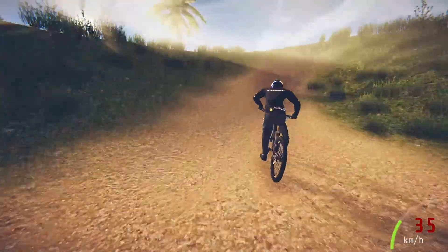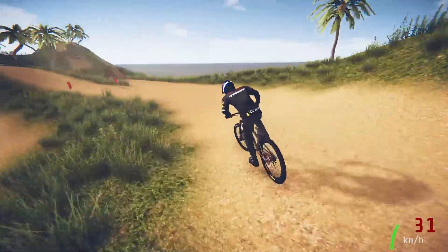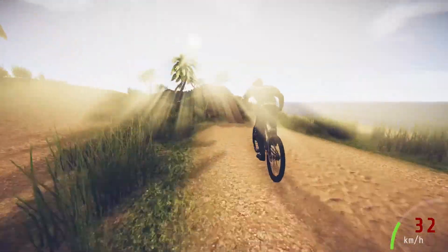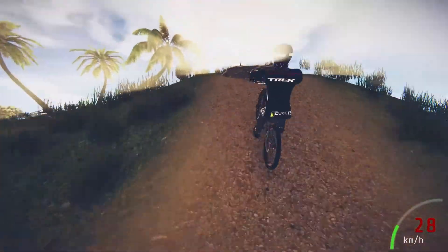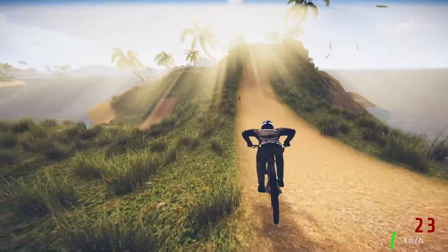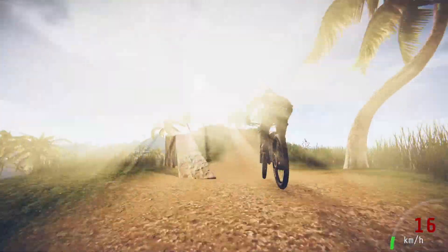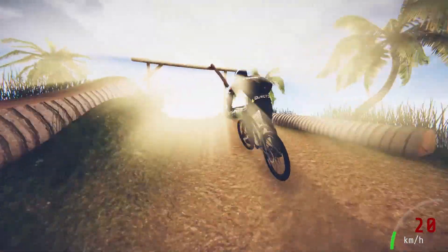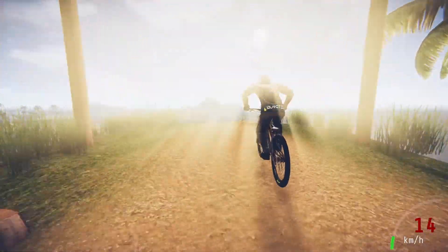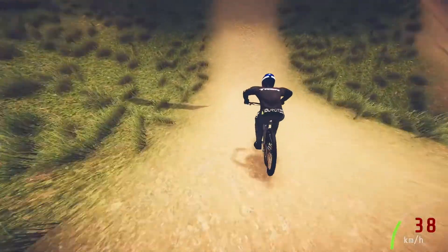Don't hit any checkpoints. Just get to the bottom, stop, and make sure your rep goes into the rep counter at the bottom, then just reset and you won't lose a life. Then do the fakie again. You can do it in the last stand, which gets you more rep. So basically, go into the desert, get the fakie notation, move on to the last stand, fakie all the way down, reset, find a good map to fakie down, and boom — you're getting heaps of rep.